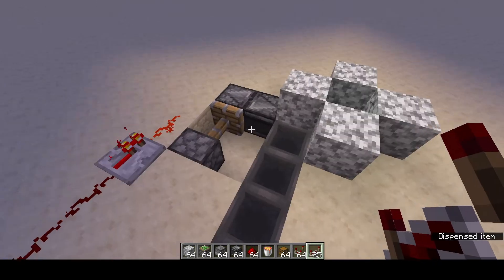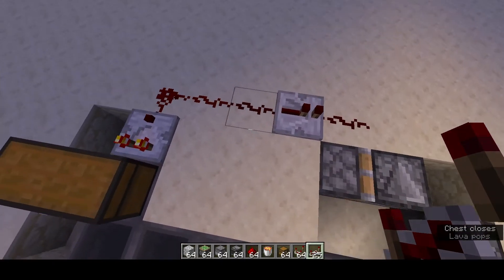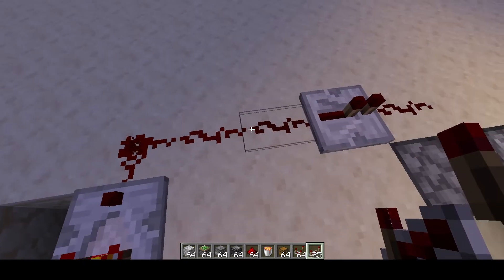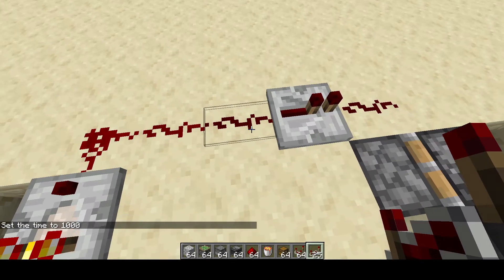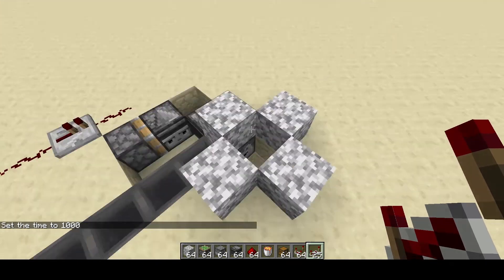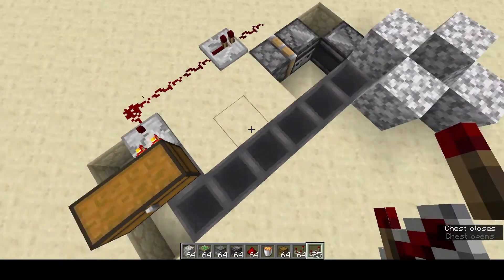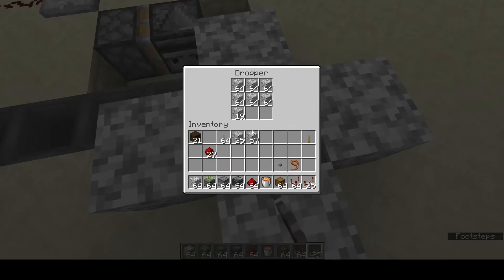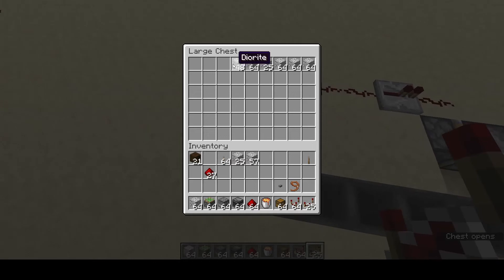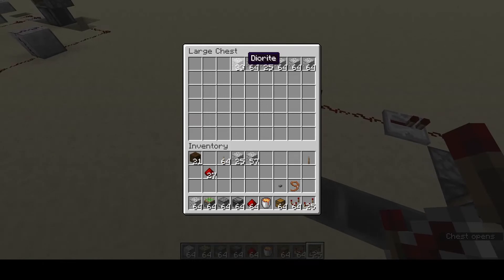Looks like the redstone output is still going. Now if we take a little bit out of this chest, the redstone output doesn't reach the repeater — you can see that now in the daylight. The dropper has stopped dropping items into the lava. There are still hoppers and a dropper that aren't completely full, but these items will drain until they fill up the hoppers and the dropper again, and then it will stop draining items from this chest.